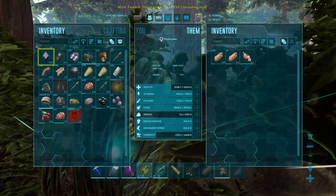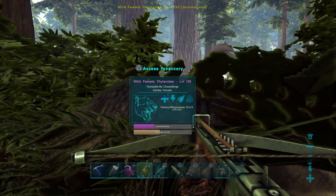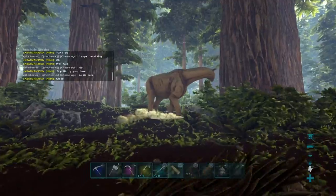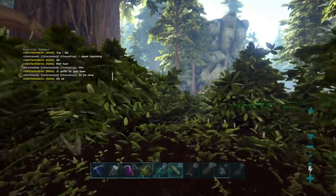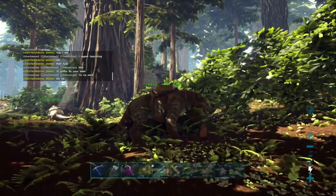We're back at the Thylacoleo - got all the meat in it and it's looking pretty good. It's at roughly 50% tamed. You can see there - 76% taming effectiveness. Hopefully it can stay like that. We're gonna have to craft some more Narcotics, but hopefully it'll stay knocked out. We're gonna go grab some prime meat, but we'll probably end the episode here guys - it's gone on long enough.